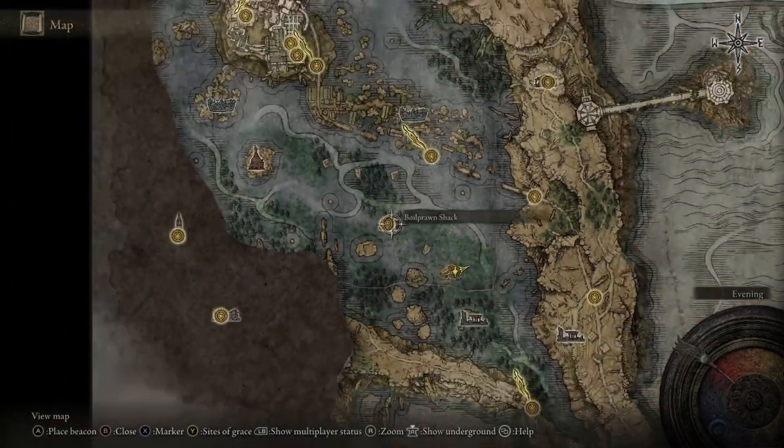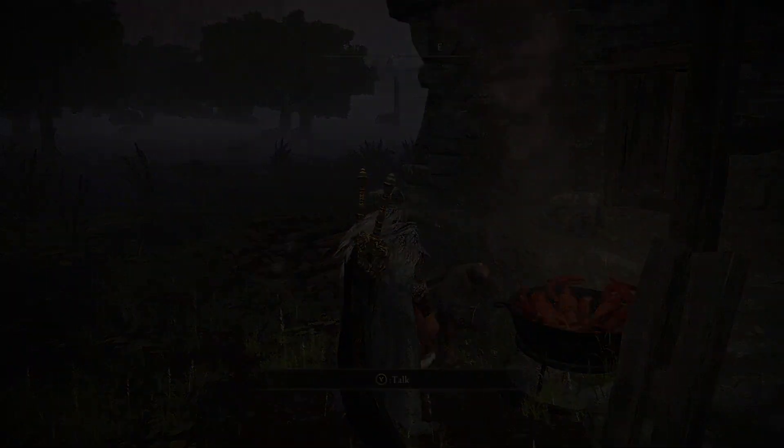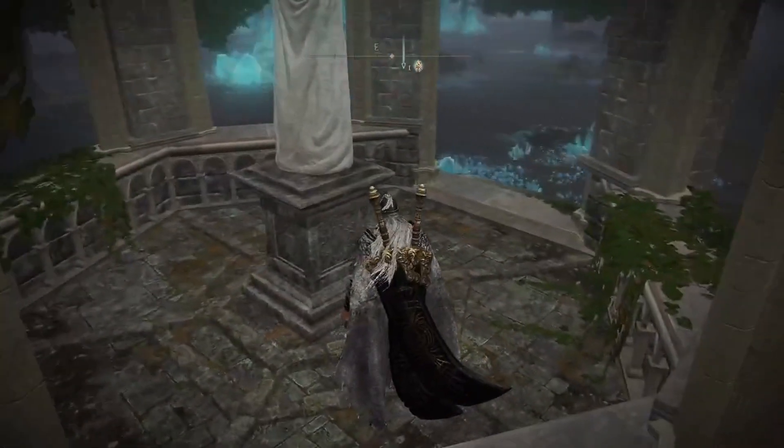To the northwest, you'll find Boyle Prawn Shack. Heading there, you'll find Prawn Man by the front of the shack. Talk to him and you'll ask for a price for the necklace. Don't worry, it's only a thousand runes. Buy the necklace and return to Raya's tower and give it to her.